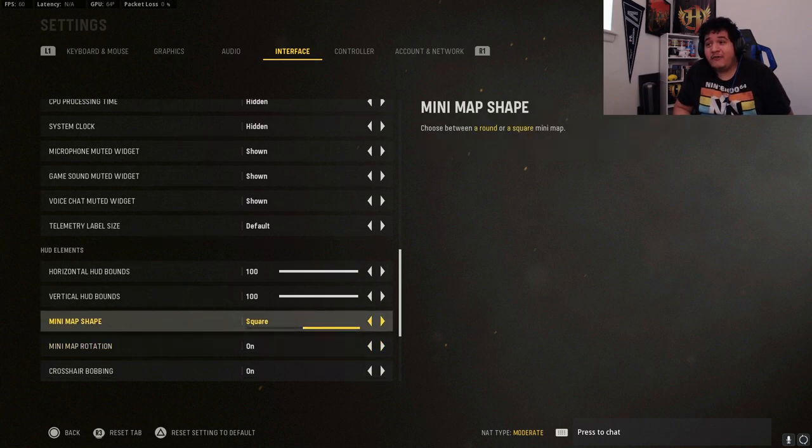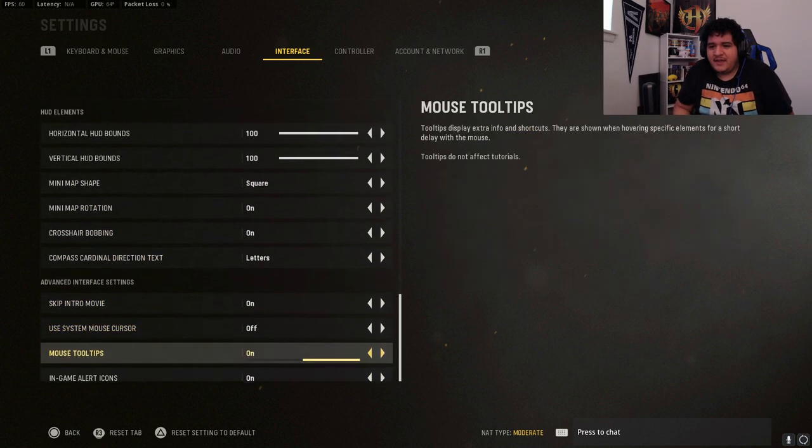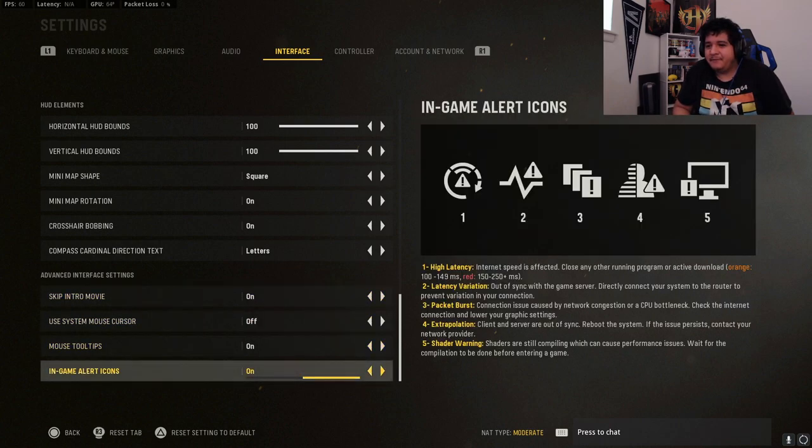Minimap shape should be square — a square minimap is a lot better than a round one because a circle gives you less visible area than a square. You want to see as much of your minimap as possible. Minimap rotation on, and skip the intro movie to avoid sitting through the loading screen every time. Make sure you have in-game alert icons enabled.